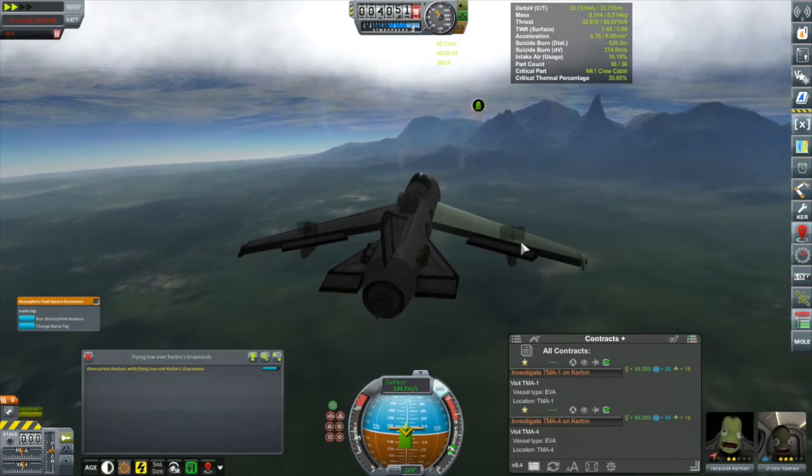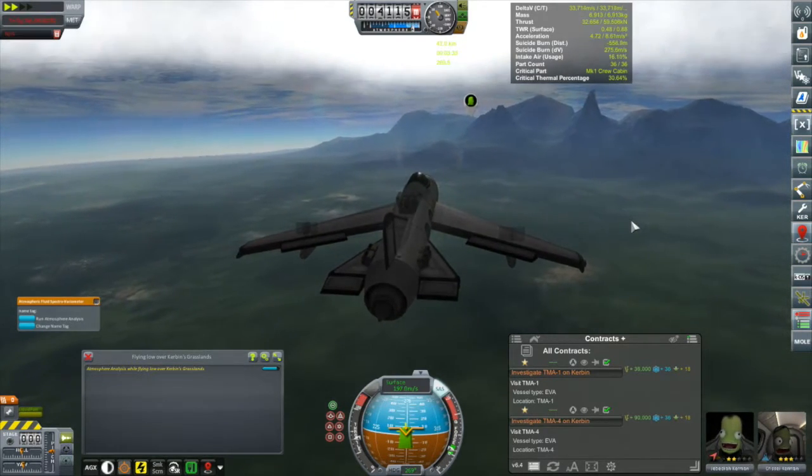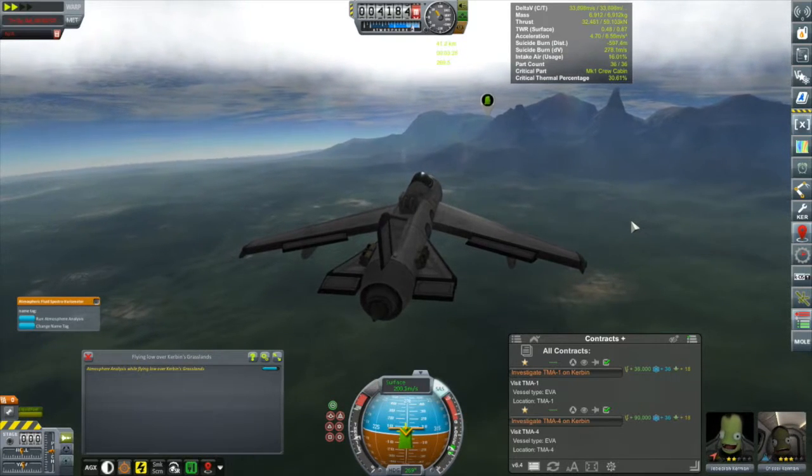Got some weird texture thing happening there. It's like it's attached to the landing gear. Must be Scatterer causing those to appear.